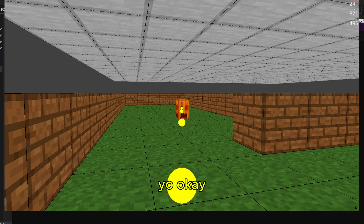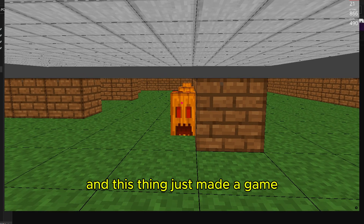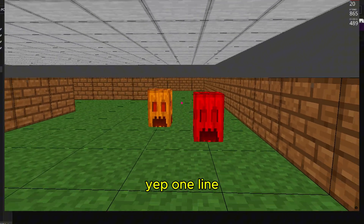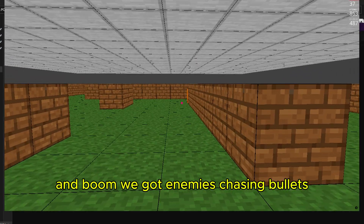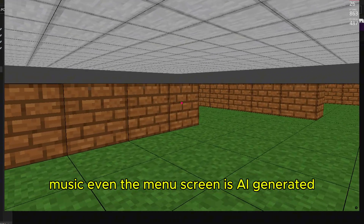Yo, okay, pause for a sec. You're telling me you typed like one prompt and this thing just made a game? Yup, one line. I just said: make me an FPS game in Ursina with enemies and sounds. And boom — we got enemies chasing, bullets, music. Even the menu screen is AI generated.